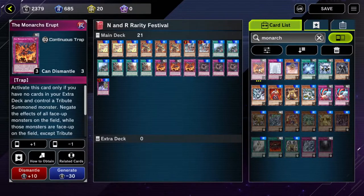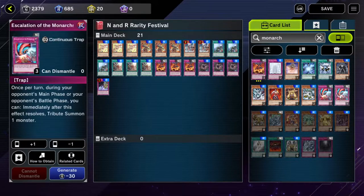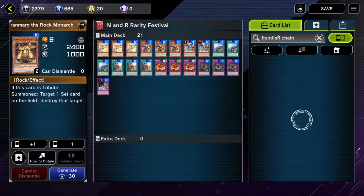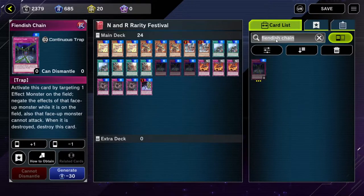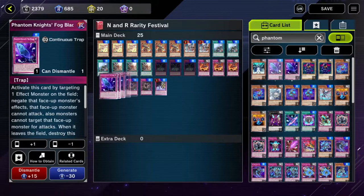The Monarch cards — I have three Monarch Errupts. Then I have three Fiendish Chains and three Phantom Knight Fogblades. Let's see. Fiendish Chain? Let me look up Fiendish Chain. What's that right here? Yep, three of those. Which one is the next one? Three Phantom Knight Fogblade. Fogblade — is that one right there? Yeah. Three of those.